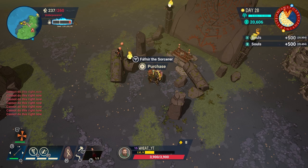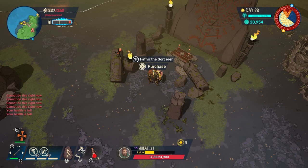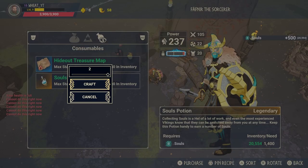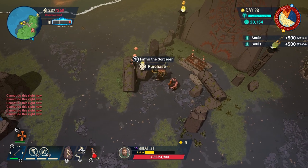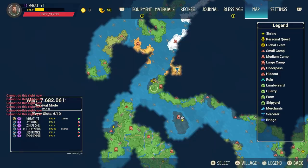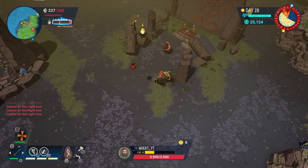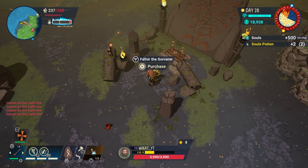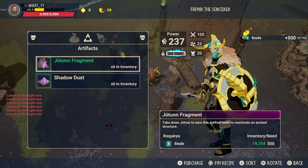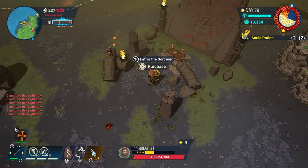Every time you use these soul potions you're getting an extra 500 souls back. You want to rinse and repeat this method over and over again. You can only buy a max of two at a time — you can see in the top right corner that I'm gaining 500 souls every time. In the bottom left corner you can see a health potion — you don't want potions on your screen, so go to equipment and remove it. This makes it easier to buy and use souls. All you want to do is press L1 and then press up on the d-pad twice, and you can see the souls counter going up. This is by far the quickest way to earn this trophy.